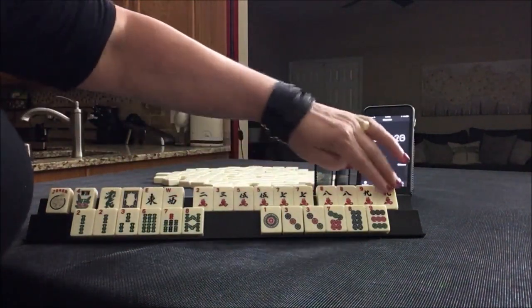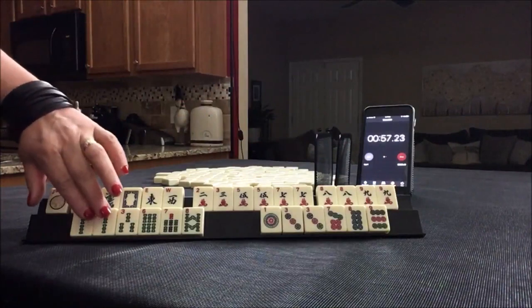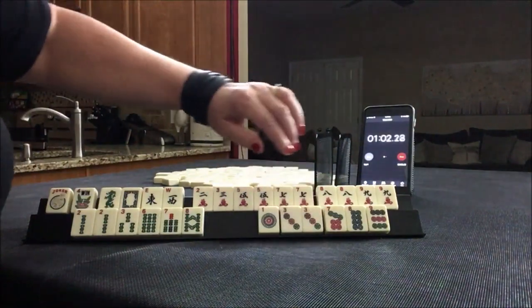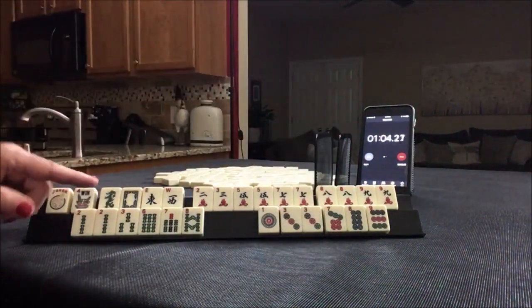Looking at the tiles: five, seven, eight, nine — I see a run of five, seven, eight, nine. Then two, six, eight as singles — there's a pair in there. And one, three, two, three — about three pairs.